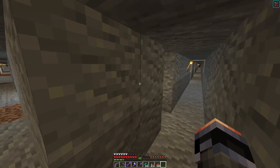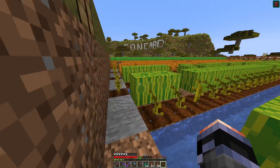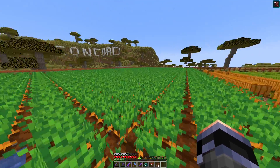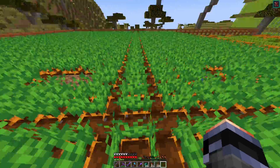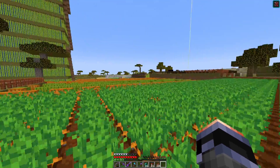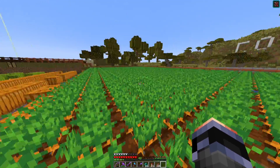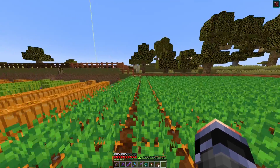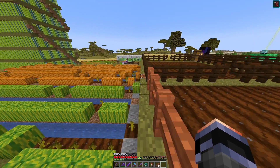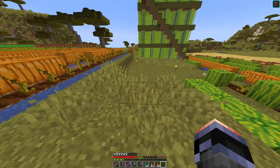I don't use the mine anymore because I have all the gear I need — I don't need any more diamonds or redstone. Heading back up, here is my pretty large carrot farm. This is where I harvest all my carrots and trade them with the villager in the villager breeder area. I also have other villagers at my larger base that you'll see very soon.